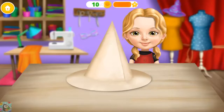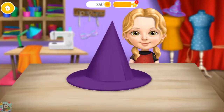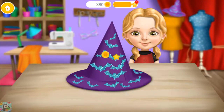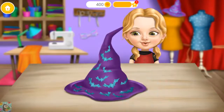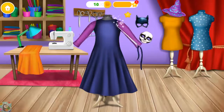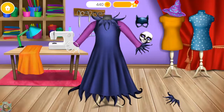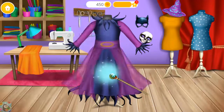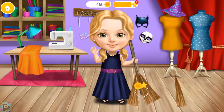Let's make a witch hat. Now color it. Few more decorations and the hat is done. Now use your magic wand. You're so good at this! Just a few more stitches. Great! Now use your magic wand. Every witch needs a broomstick.